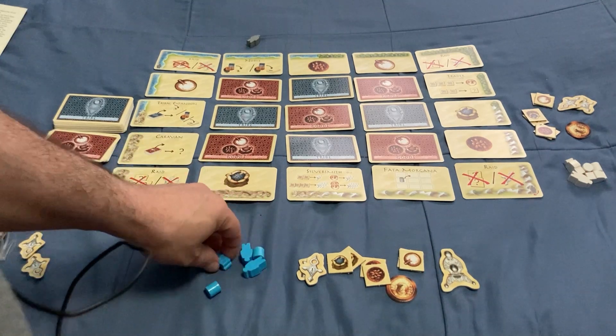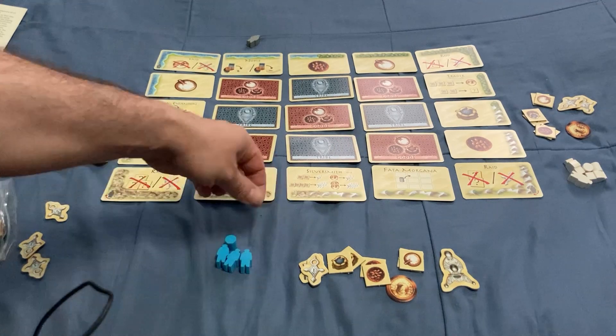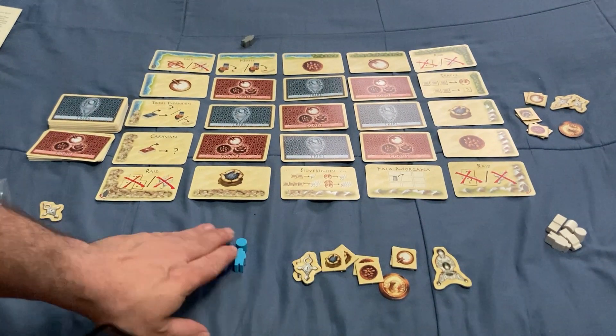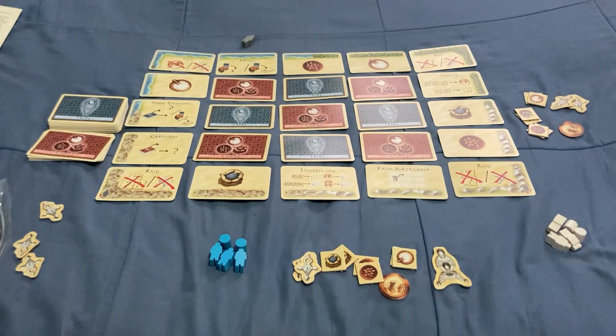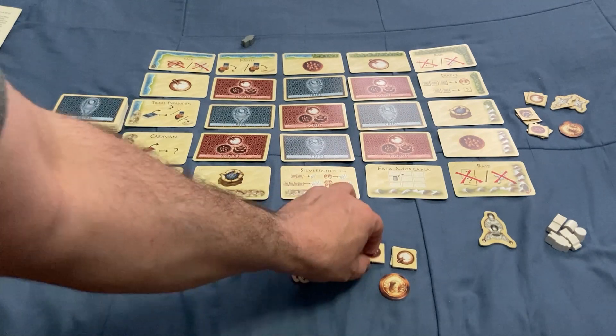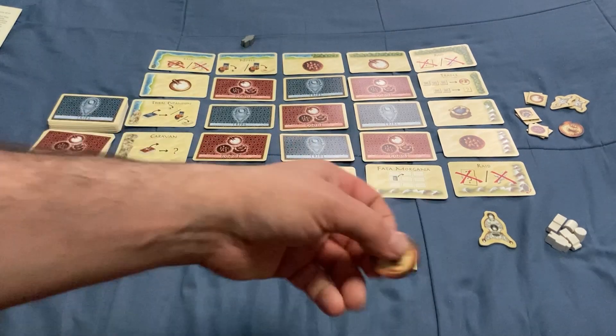Each player is going to start off with a set of tuggies and two tribe markers — you have blue and white. Whoever has the blue will be the start player, or you can go with whoever last ate dates. Each player gets two of each good to start: peppers, dates, and salt. Each player also gets one gold to start. The gold is valuable but it's hard to find.